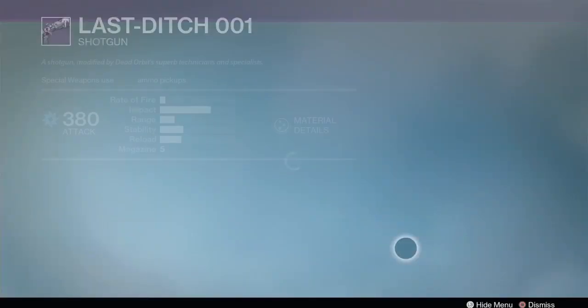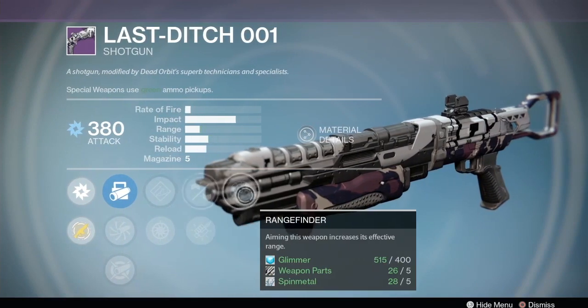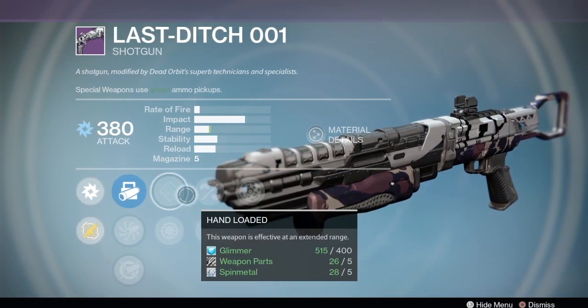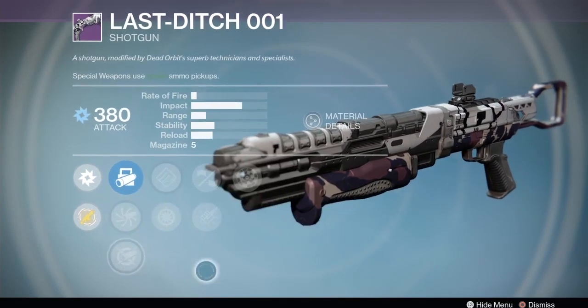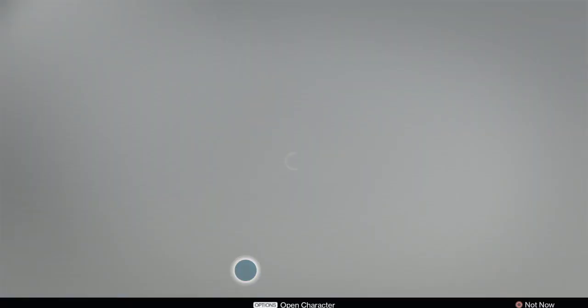The Last-Ditch 01 shotgun has Small Arms, Rangefinder, Hand Loaded, and lots of range. You're gonna get excellent range but you lose a round in the mag, which is a bit sad. With Accurate, Smart Drift, and Aggressive ballistics - that could be a pretty strong PvP shotgun.